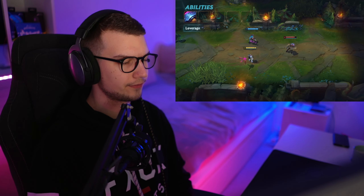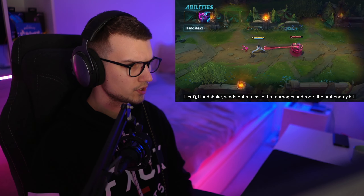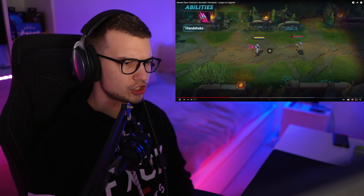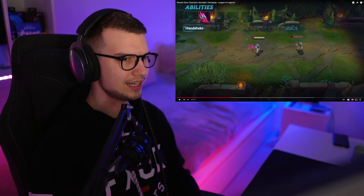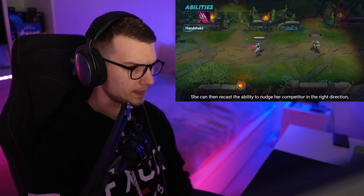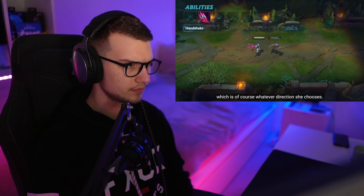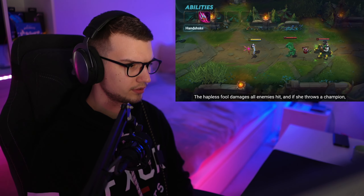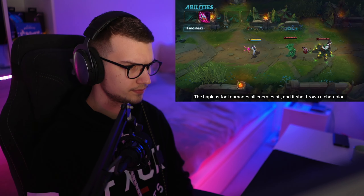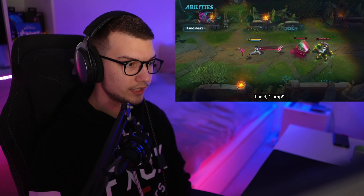Her Q, Handshake, sends out a missile that damages and roots the first enemy hit. She can then recast the ability to nudge the enemy in whatever direction she chooses. The hapless fool damages all enemies hit, and if she throws a champion, those enemies are also stunned. This is gonna be good in a team fight.